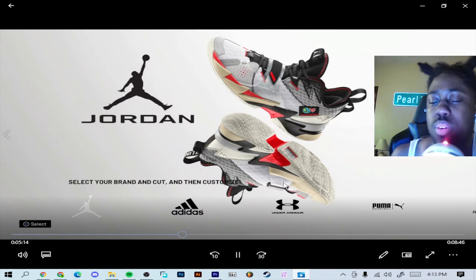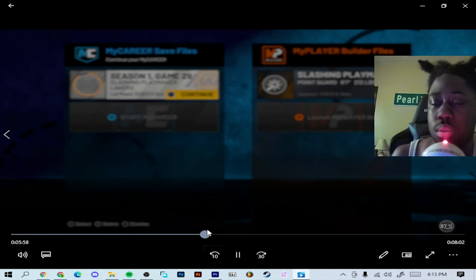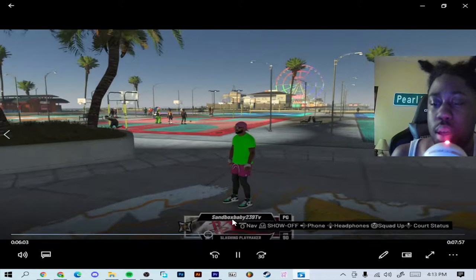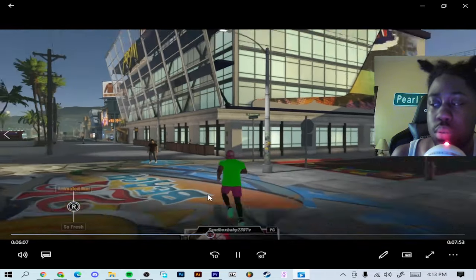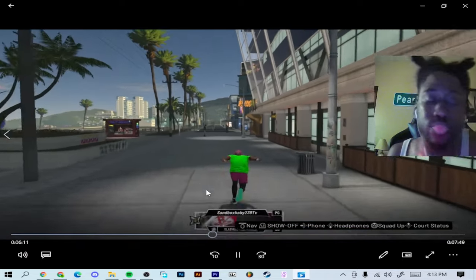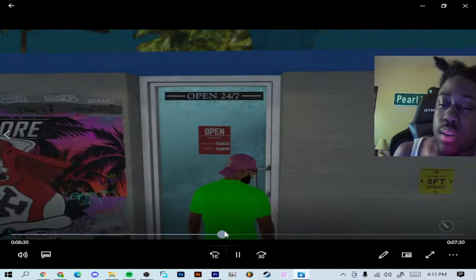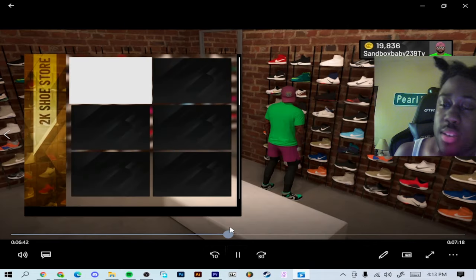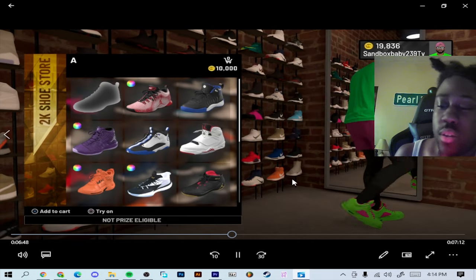I named it 'A' — just because it's simple. I don't have the shoe on yet, so I'm finna get into the 2K shoe store. I'm gonna fast forward till I get in there. Alright, this is gonna be a fast video — boom, here's the shoe.